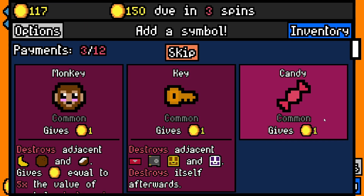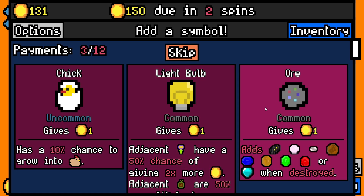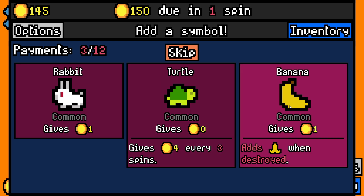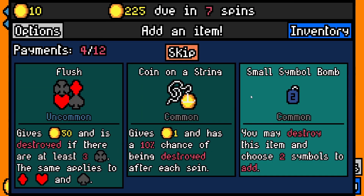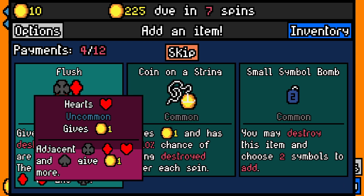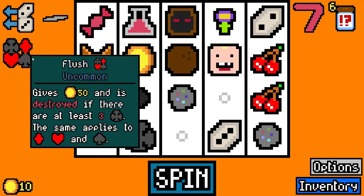Trying to make coal reach diamond stage. We've got a coconut the banana can eat, and a toddler for candy — so we take candy and try to get it gone by forcing the toddler to eat it. Another ore — we've already got two with no way of destroying them yet. Let's take the chance at a rare symbol. We go for a second chemical seven — gives 50 gold and is destroyed if there are at least 3 suits.